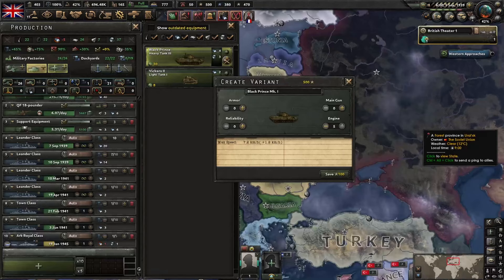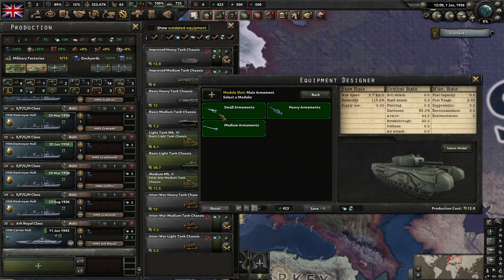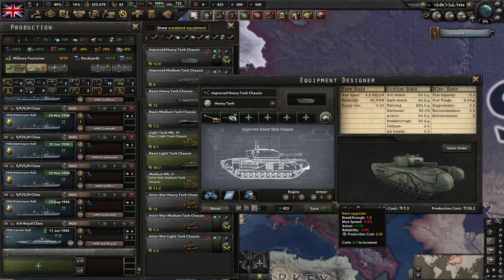One of the main Army XP sinks prior to No Step Back used to be upgrading tanks. Specifically in multiplayer, upgrading tanks required several hundreds of Army XP to ensure you have the best available equipment. The tank designer has lowered the overall cost for upgrading tank designs — where previously upgrading tank armor used to cost several hundred XP, it now only costs one point per level of upgrade. Any equipment that still uses the old upgrade system, however, is now prohibitively expensive.